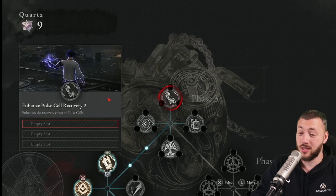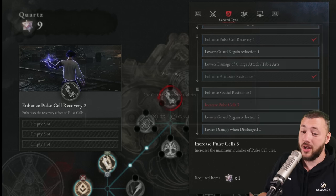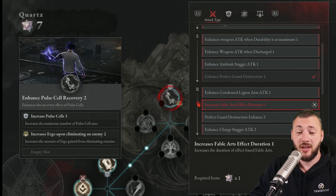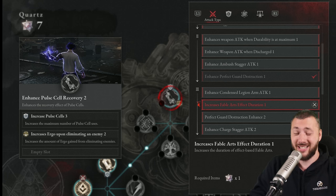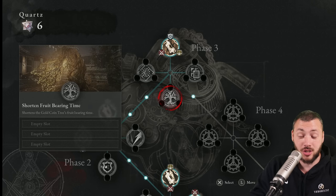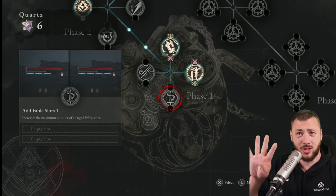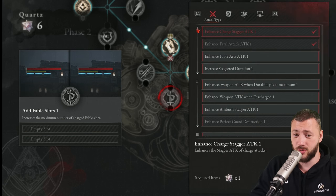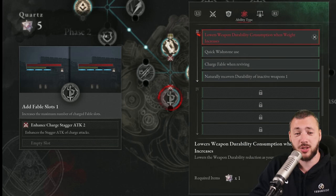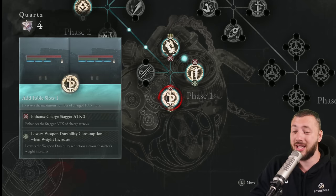Phase three is super important — you want to get there as soon as possible for the pulse cell recovery again, so you're not left hanging since the minimal recovery is so annoying. It also gives us another pulse cell so we can heal more, even more ergo on eliminating enemies so we can level harder. On top of that, the fable arts effect duration — the fire, the lightning, and the acid — all hold longer. If you're using the cube, this one could be useful, but I don't actually use the cube. So I would rather either increase the staggerable window or add another fable slot so you can charge up to four fable slots, which is really useful. Here you can also go for enhanced charge stagger attack, and lower weapon durability consumption — when weight increases, that one is so good because your weapon breaks easier as you get heavier. Saves you quite some pain.